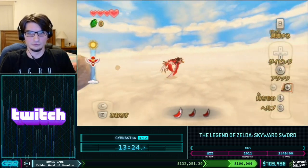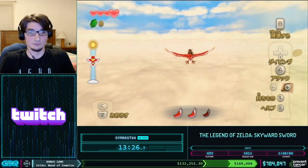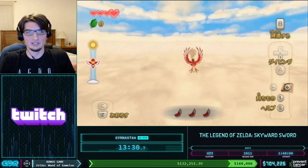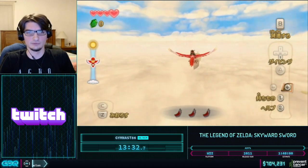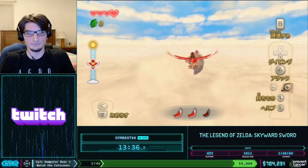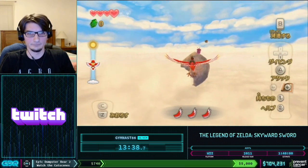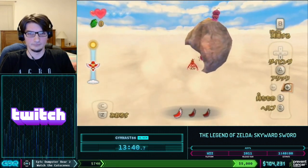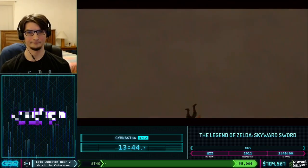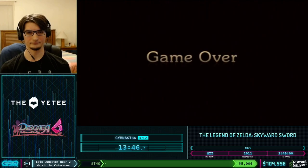Now we're going to properly save the Loftwing on this file. The fastest way to get back to where our Loftwing is: just do a death warp. I'm going to get hit in the air by these Octoroks. Just remember the last place we actually saved while in gameplay was at the waterfall statue, which is where we did the copy — so by death warping we'll just get put back there.